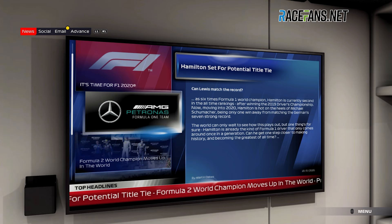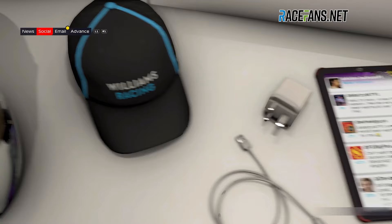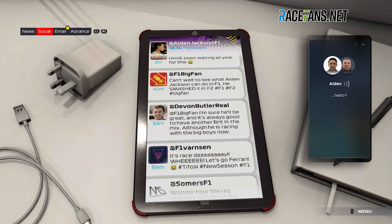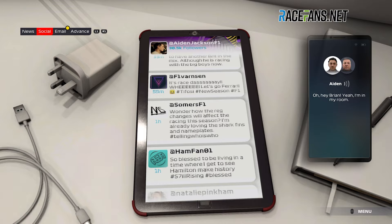The world is fleshed out rather effectively through sections in the drivers' motorhomes where you can browse news reports on the TV, listen to phone conversations between characters, or scroll through the musings of paddock dwellers in a social media feed. As enjoyable as it is to see the likes of Rosanna Tennant, David Coulthard or Jimmy Broadbent reacting to events in the story, however, it's hard not to think how something similar would enhance the immersion of the player's own career mode or My Team instead.